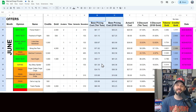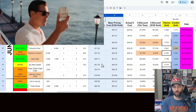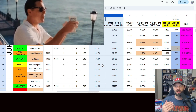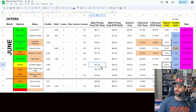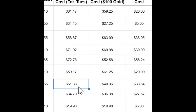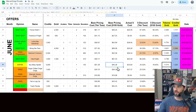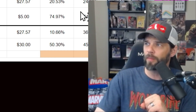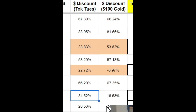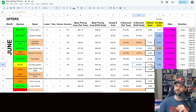I have two different types of base pricing: one for the Token Tuesdays, which I consider those cheaper spenders, and then the hundred-dollar gold offers, which I consider for those more whale types who buy the hundred-dollar gold offer and use it to continually refresh missions and get credits. In this case, the base pricing cost of this offer for a Token Tuesday player is $51.38; for a whale player it's much lower at $40.36, because credits aren't valued as high for those spenders. The actual offer breaks down to $33.64 — a 34.52% discount to Token Tuesday spenders and only a 16% discount for those whales.